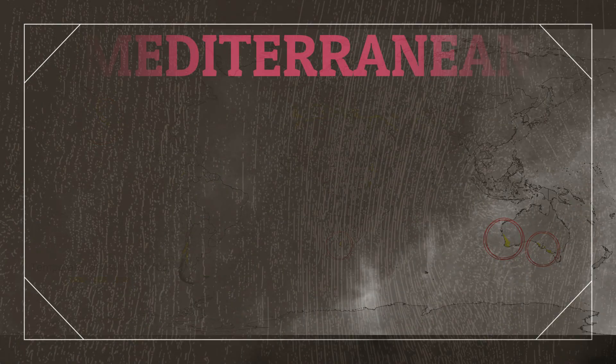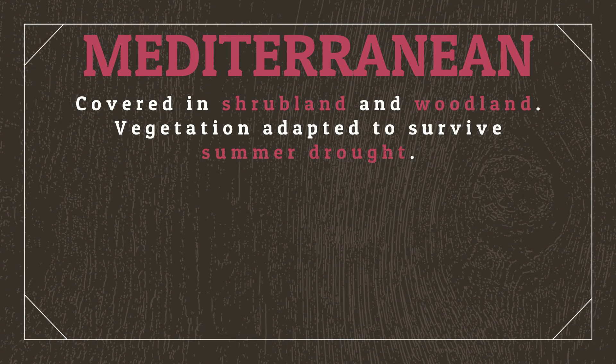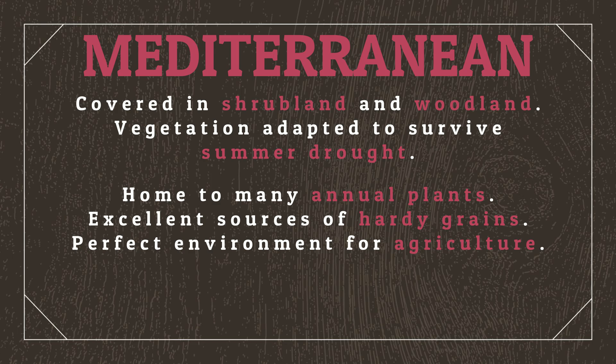These climates are commonly covered in shrubland and woodland, with vegetation that's adapted to survive periods of drought during the dry summers. Because of this, Mediterranean climates are home to many annual plants, making them excellent sources of hardy grains that grow consistently, and so are perfect environments for agriculture. Also, as the Mediterranean dry seasons coincide with warmer weather, wildfires can spread throughout the region in summer, though aren't as common as in the savannah regions.